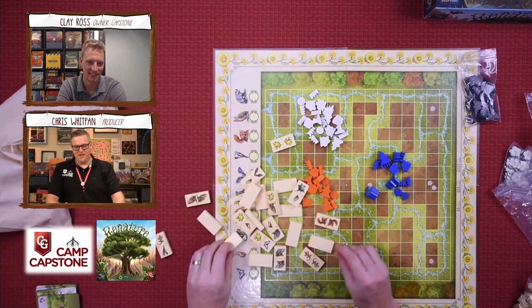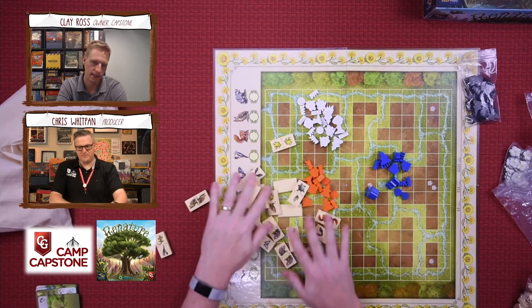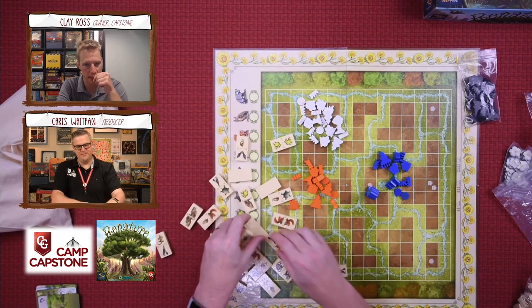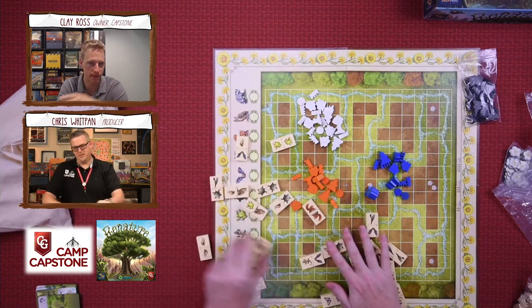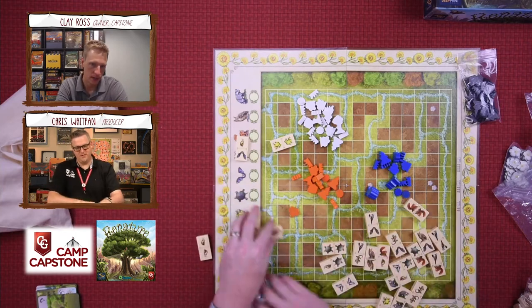There's a nice detailed screen print on them too. Each tile is completely different — there are no duplicates. They all have a combination of the animals that you can see on the left side of the game board.